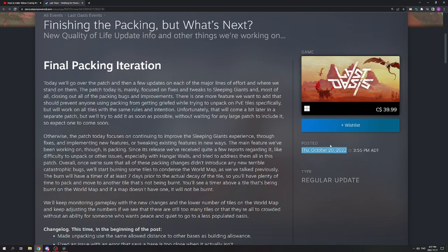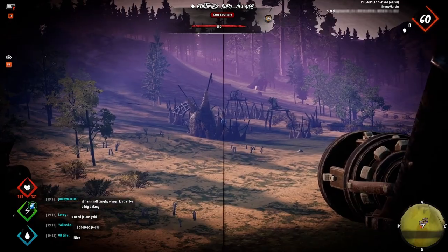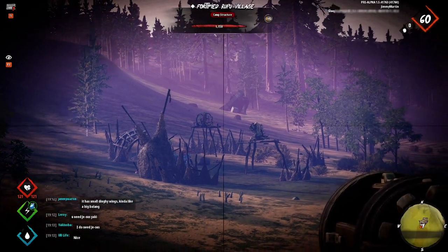What up dudes, so yesterday we got a new update that included something new called the repair station. You can find the schematic at the fortified rupu village camps on the sleeping giants map.